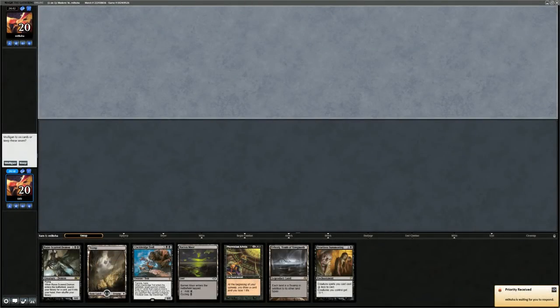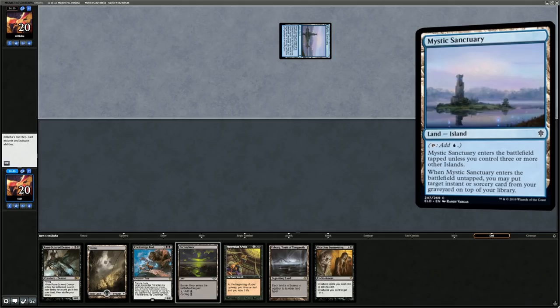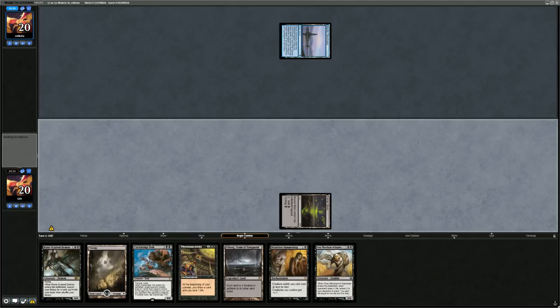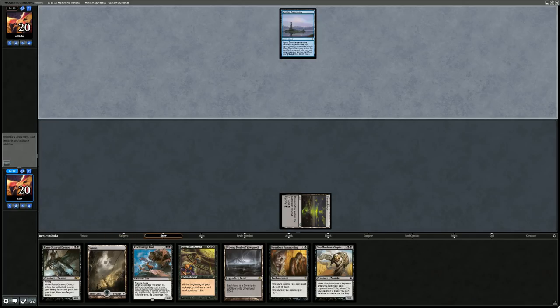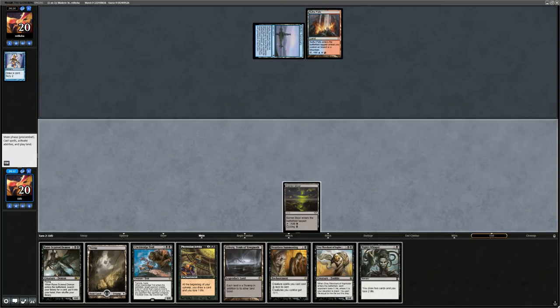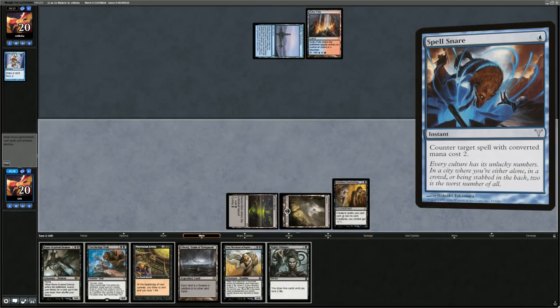On the draw with a pretty decent hand — play turn two Heartless Summoning, turn three Troll, maybe turn five Demon. Facing turn one Mystic Sanctuary — could be all sorts of fancy new decks using the new land from Eldraine, a very powerful addition for Modern allowing fetching it up to put a spell back on top. Serum Visions, then Sulfur Falls. Pretty happy to just play the Summoning, hopefully no Spell Snares — and it resolves.